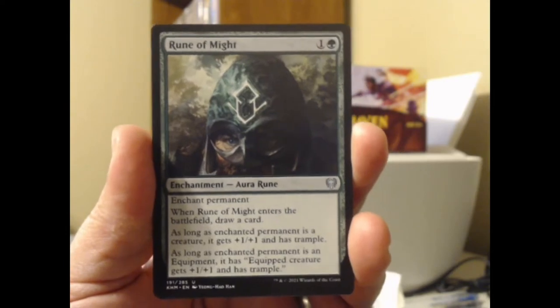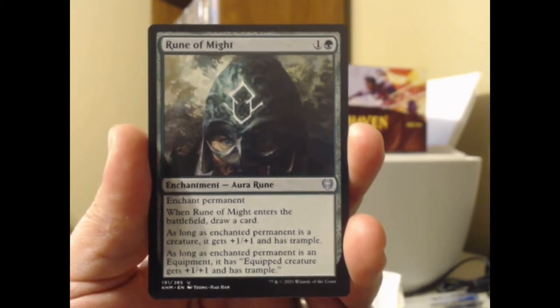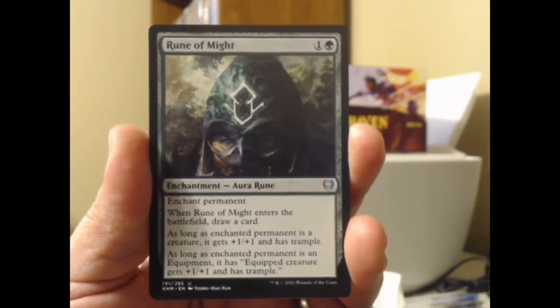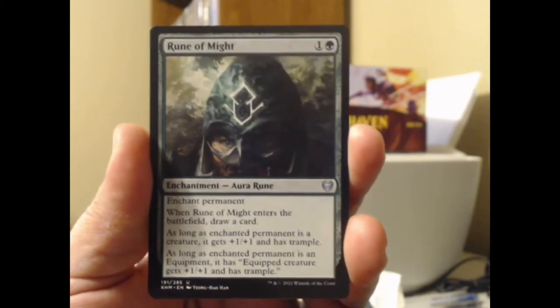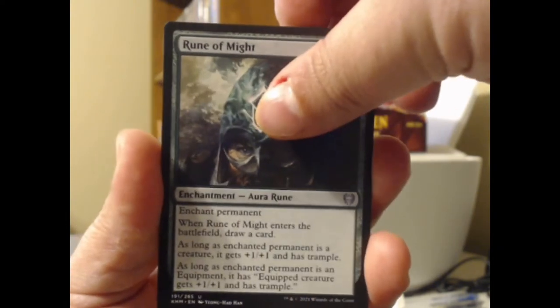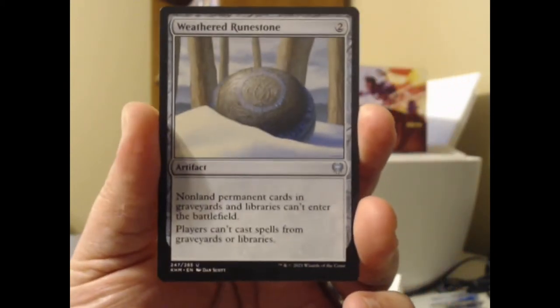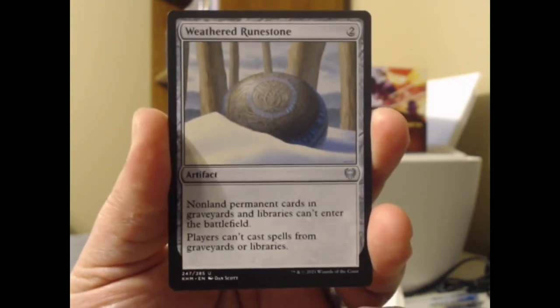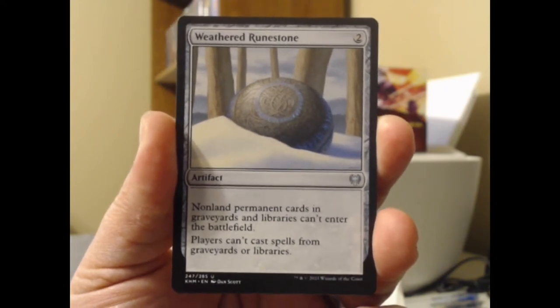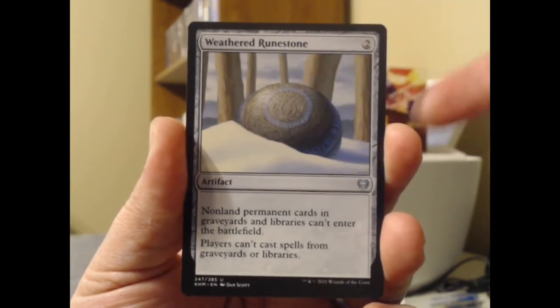We're on the uncommons now. Rune of Might — a green plus-one aura enchantment. As long as the enchanted permanent is a creature, it gets +1/+1 and trample. And as long as the enchanted permanent is an equipment, that equipment's equipped creature gets +1/+1 and trample. I like the runes — nice little way to enchant either a creature or a piece of equipment. Weathered Runestone — non-land permanent cards in graveyards and libraries can't enter the battlefield, and players can't cast spells from graveyards or libraries. That's a nasty piece of control.